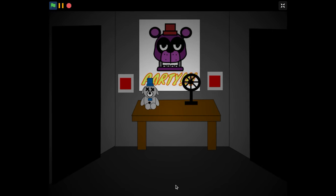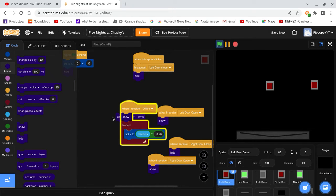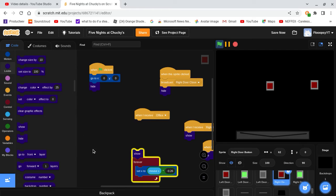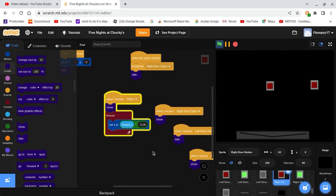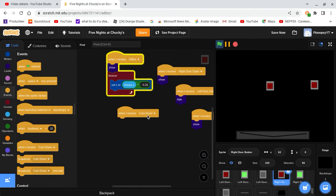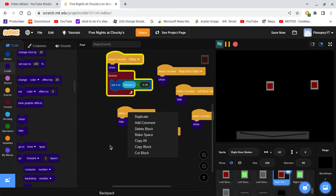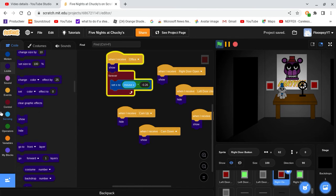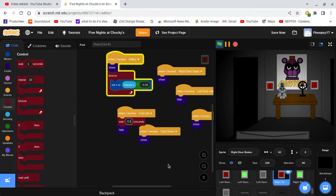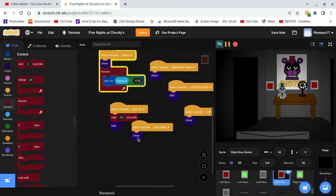When we click the button it comes up. For these buttons, since they have a when green flag clicked, we don't even need a go to front layer — just get rid of that. We can have when I receive cam up, hide, and when I receive cam down, show. Also adding a wait 0.1 seconds in the receive event for timing.